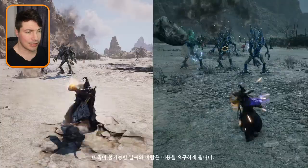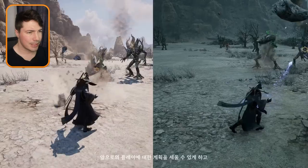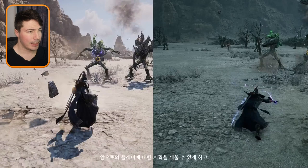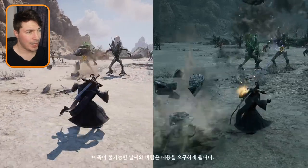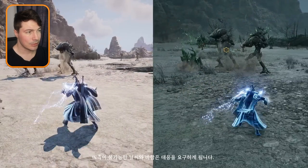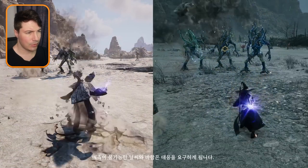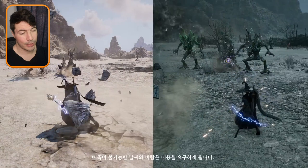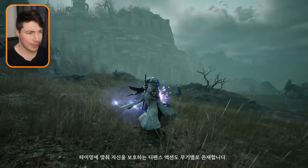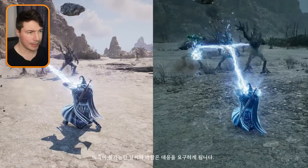Moving on to the staff for mages — this is a lightning staff. You can fire lightning, and if you look closely you can see it's also raining on the right-hand side. When it's raining, the lightning can bounce between enemies. There's another magic weapon coming up, but this is the staff.